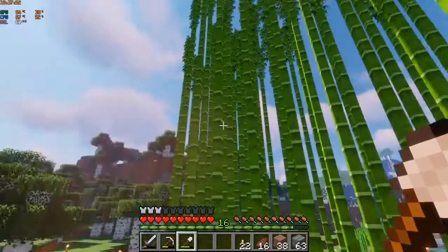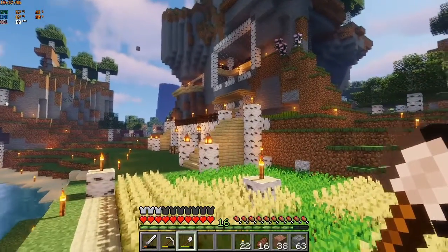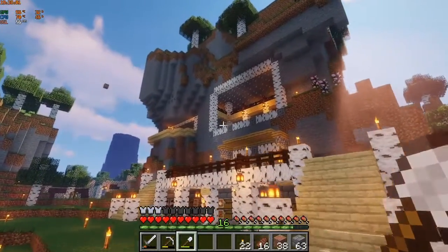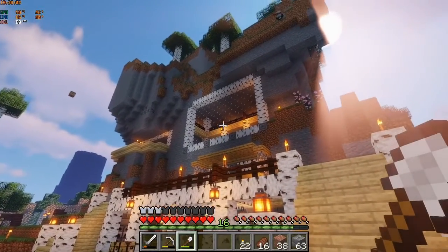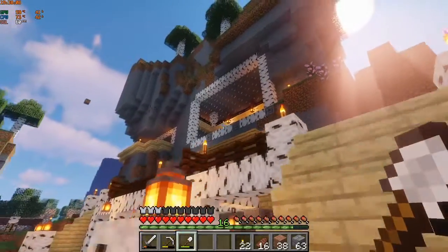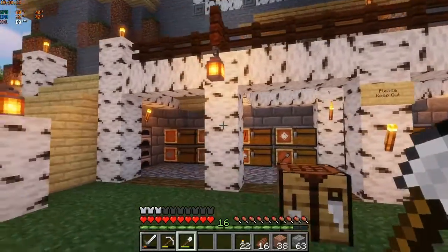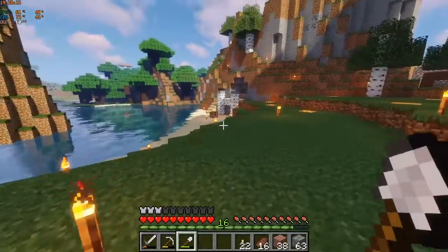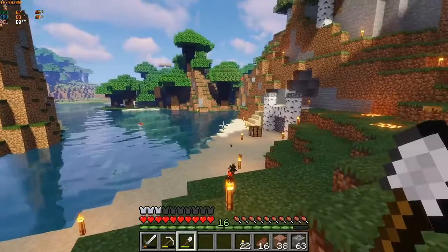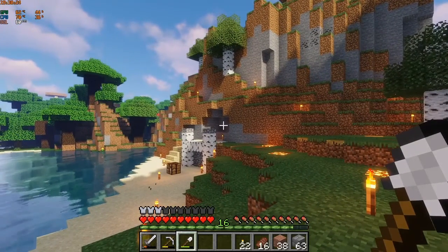We've got a little bamboo farm right here — this is what I wanted to show you guys. We've got our wheat farm here, and I went ahead and carved out a pretty good-sized room in the side of this cliff up here. We've got our chest storage down here, and kind of a little bit of a beach started down here.